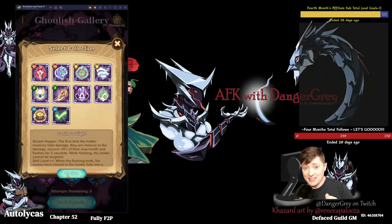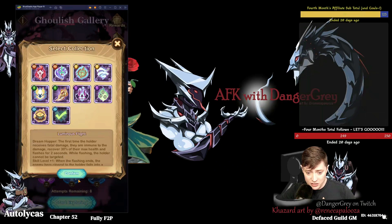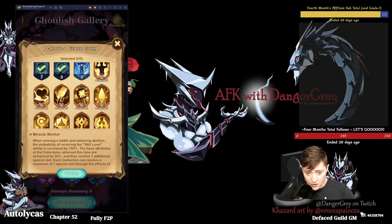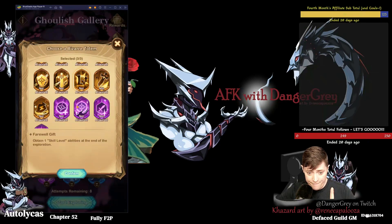As I said, it's the only way that I know of currently to open up the second extra ability, some of which are really, really good. They're really hard to get though, so you only want to use your Miracle Worker totem if you also have a Farewell Gift totem with it. We'll go to that in a second. Let's just make this totem selection.